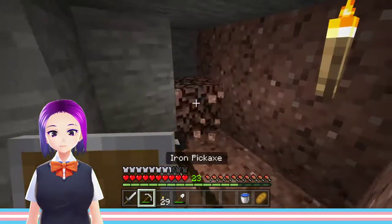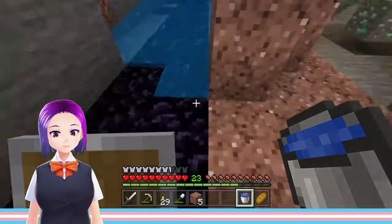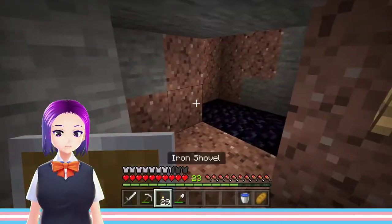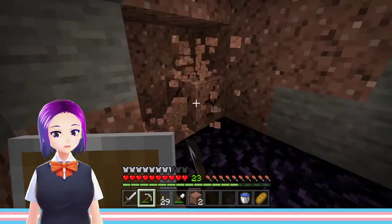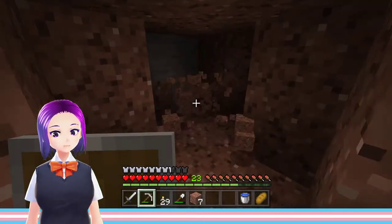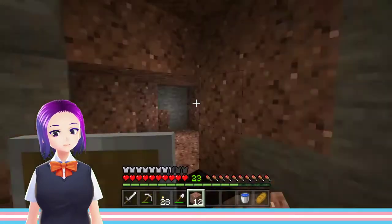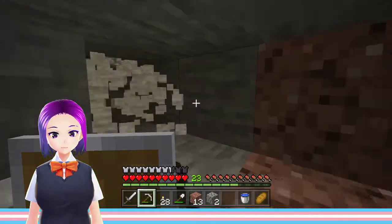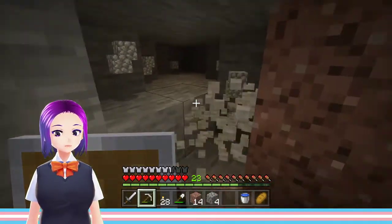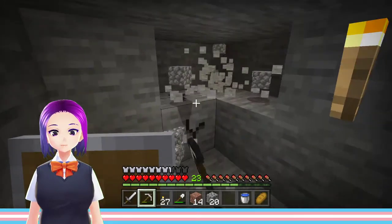Hey guys, it's Beth and welcome back to more Minecraft. I'm going to do some mining. It looks like I am back in the ravine, so looks like we'll never really get away from it, which is okay. I forget what this stuff is called — granite. It's nice to get some granite because it's not a bad looking block. But I think I'm going to wait until I have a full enchantment setup to try to go for the Fortune pickaxe — I might as well wait.